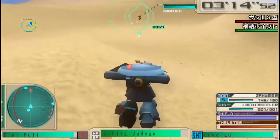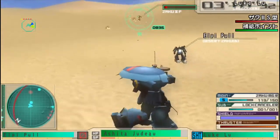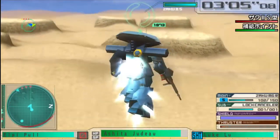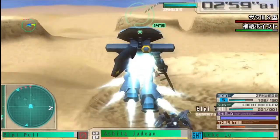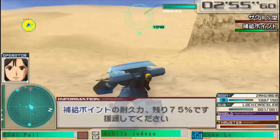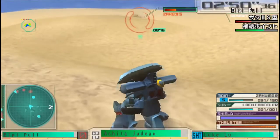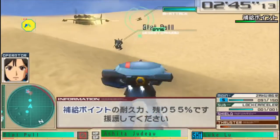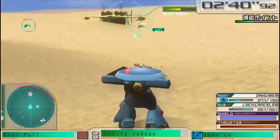So the Isaac has the normal Zaku machine gun — well, the reworked Zaku machine gun to be precise, as you can see from the R on the right rim of the screen. Then you've got three abilities related to the radar dome, specifically lock canceler, which allows you to interrupt enemy lock-ons.